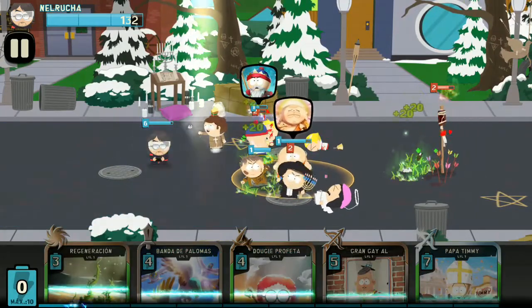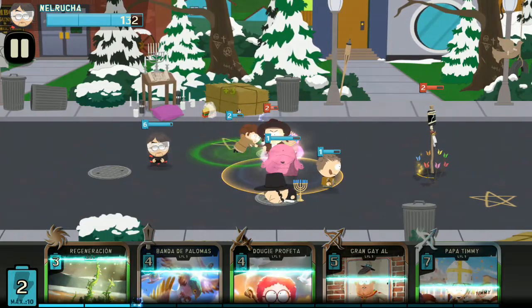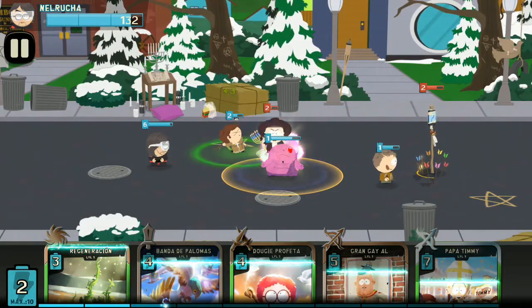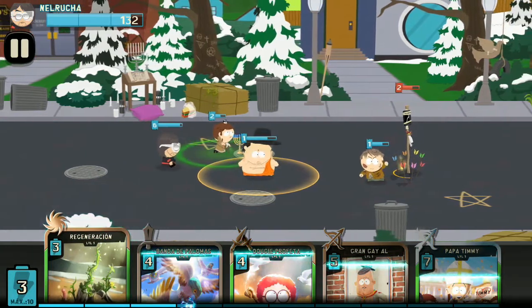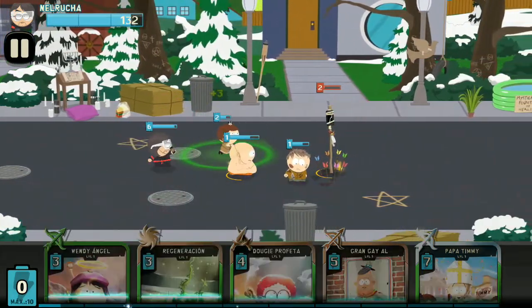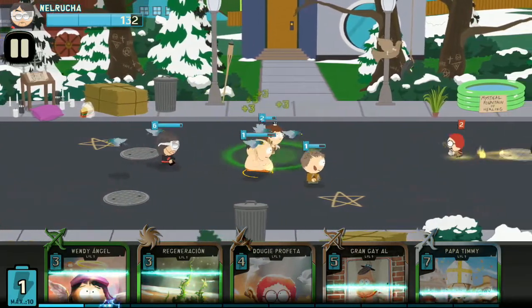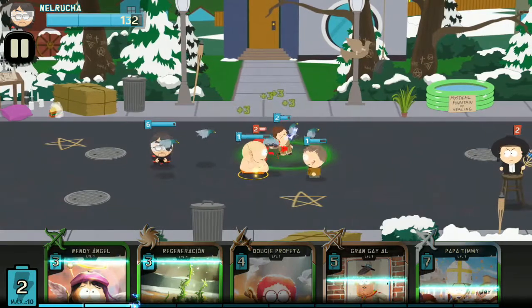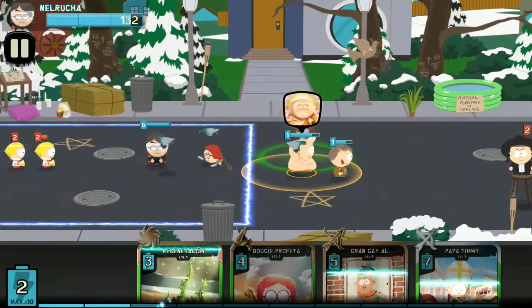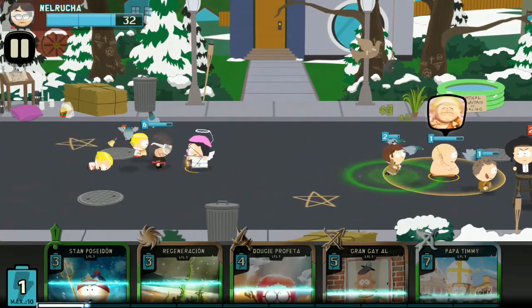Hasta el momento vamos muy bien. Este gordito Zen, lo que hace con su poder es atraer las cartas enemigas, o sea, atraer los ataques. Él no ataca a nadie, lo único que hace es actuar como una especie de defensa de torre para que no ataquen a nuestro líder. Las palomitas nos salvan, vamos angelito.